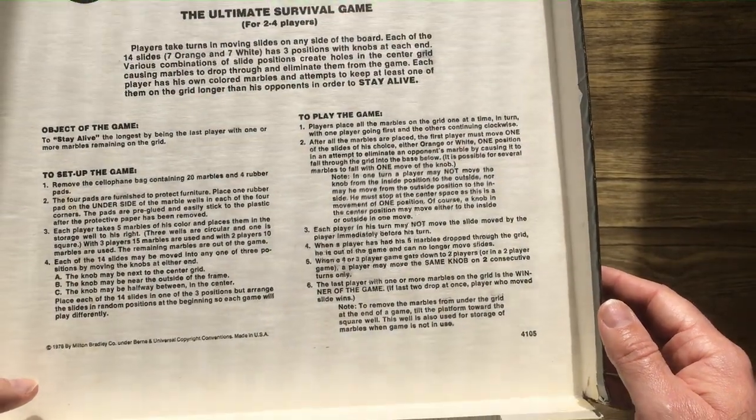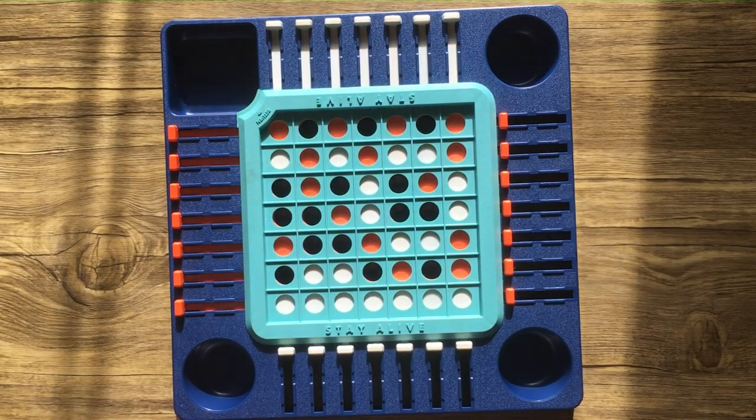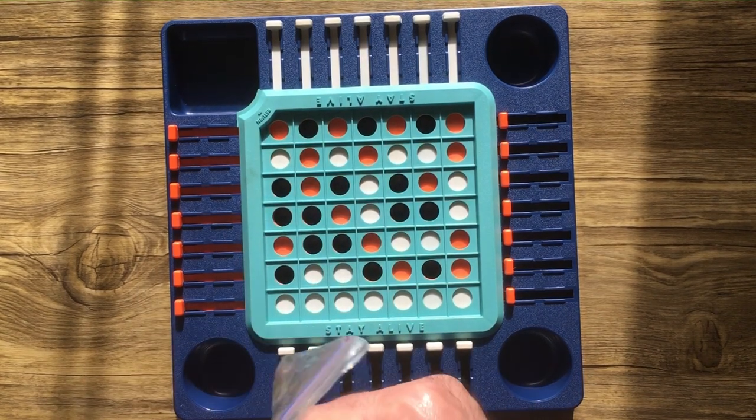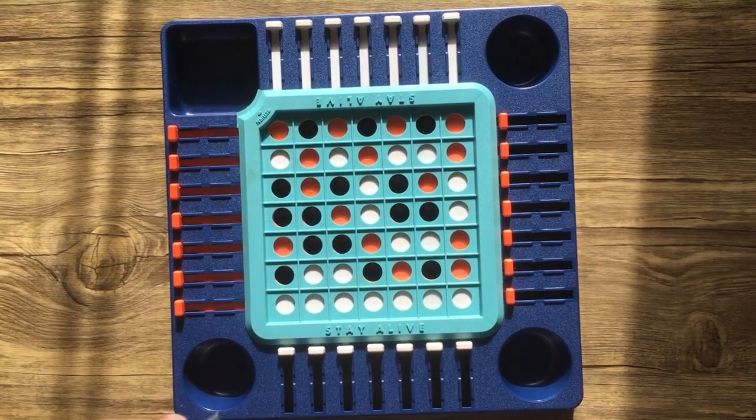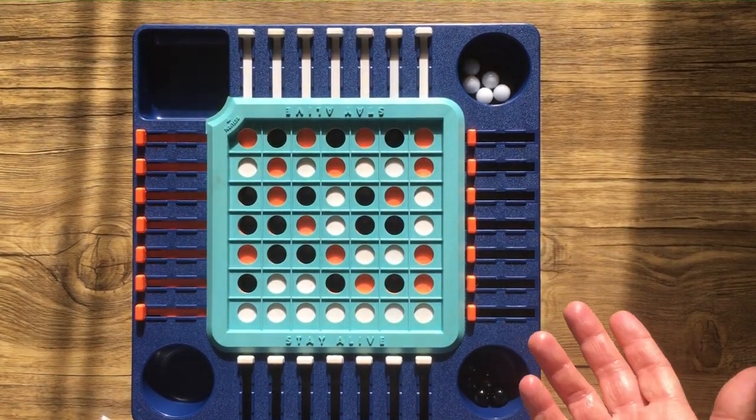When a player has all five of their marbles dropped through the grid, they're out of the game and can no longer move sliders. Pretty easy — last person with marbles on the grid wins.